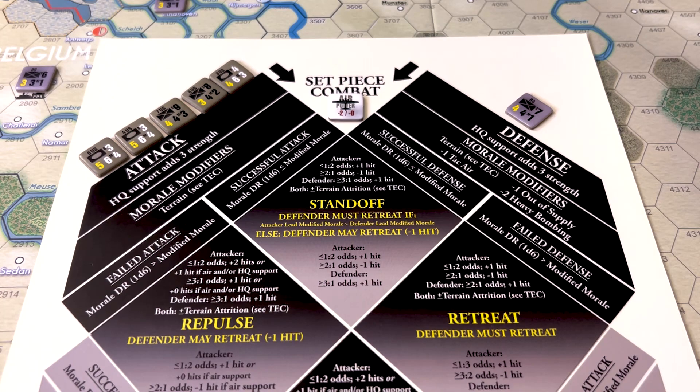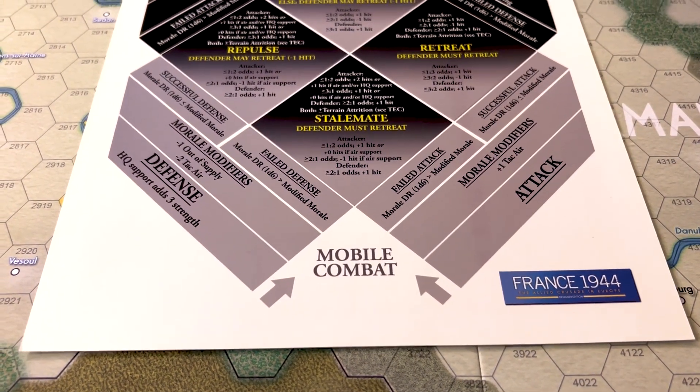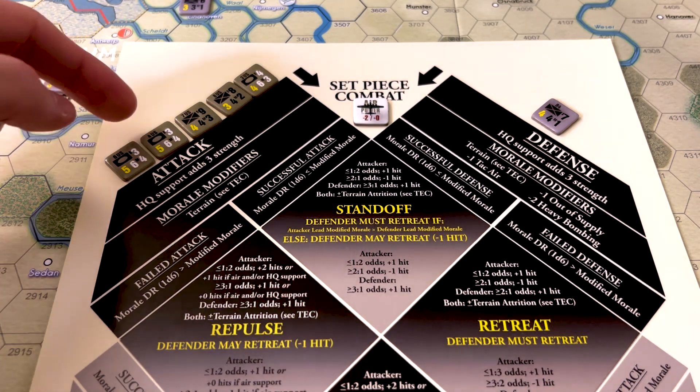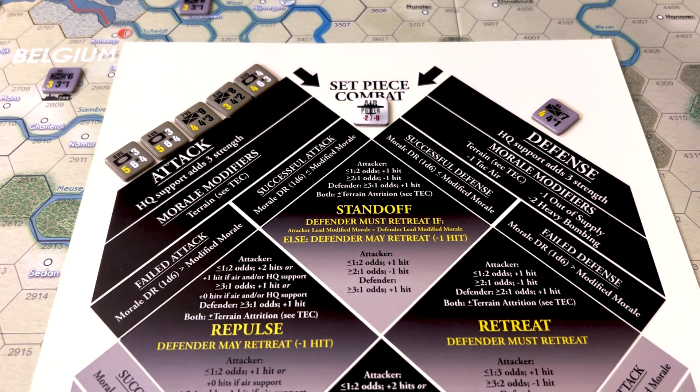In the game there are two types of combat: set piece combat and mobile combat. This particular attack is a set piece combat because both sides' units are in fact next to one another on the board. For this combat, the Western Allies are going to commit one of their two heavy bomber chits. There are only two heavy bomber chits available to the Western Allied player; there are also tactical bombers usable often throughout the game, but the two heavy bomber chits are removed from the game once used. So it's important to decide carefully what combat to use this large air power for.